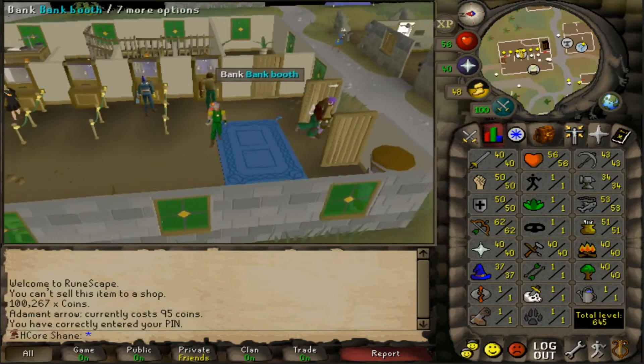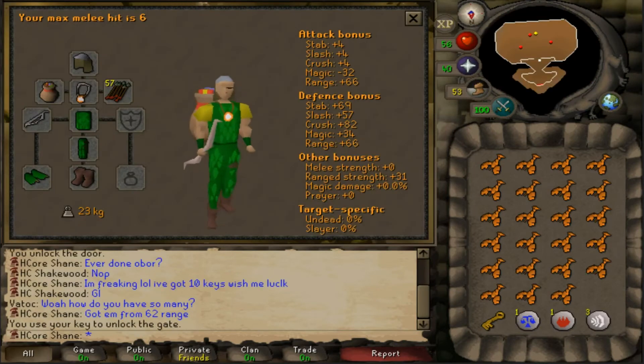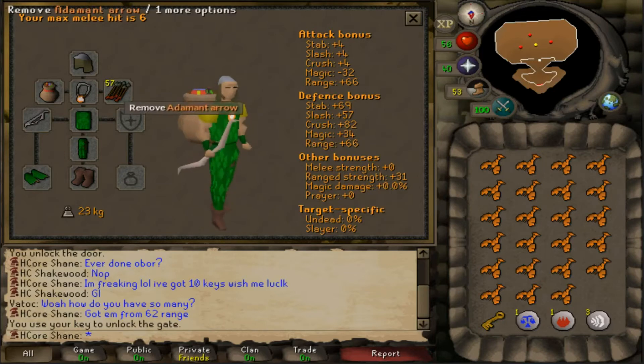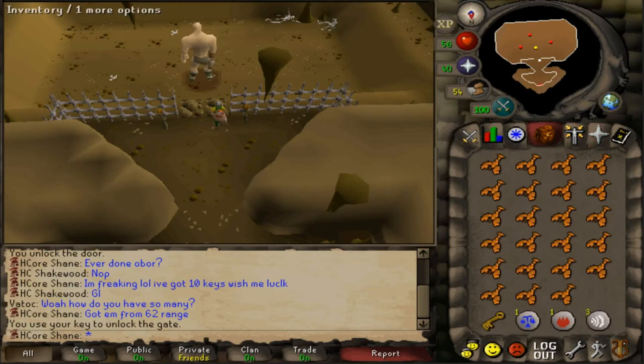I just want to go see how this goes. I've never done Obor before, and hopefully I get lucky. We got 10 tries. This right here is my inventory setup — it's green d'hide, and I also got addy arrows. I think my max with these are 11s, so I guess let's attempt this.